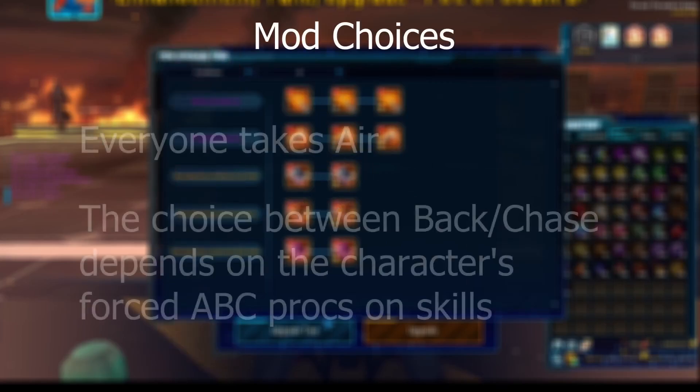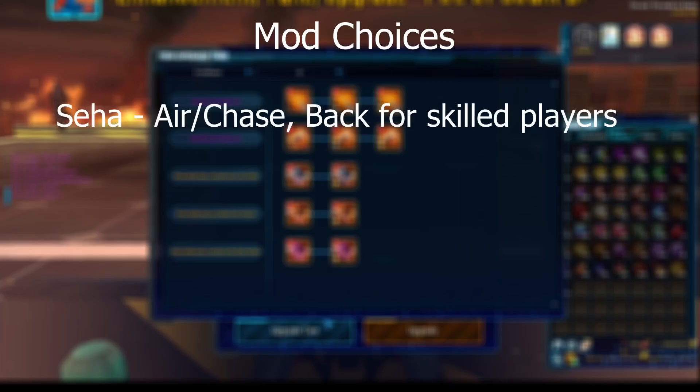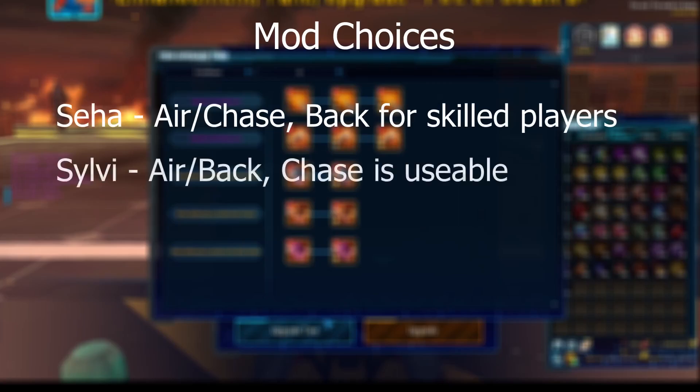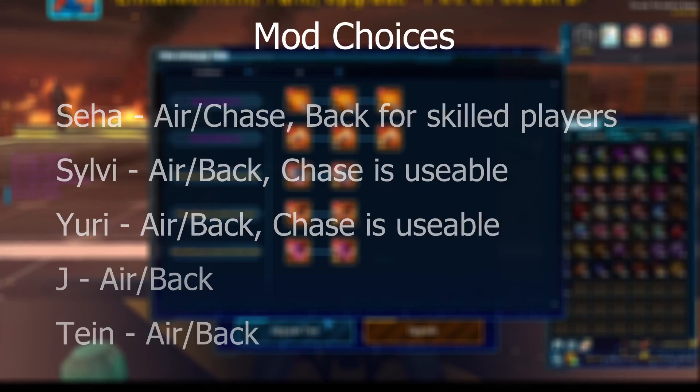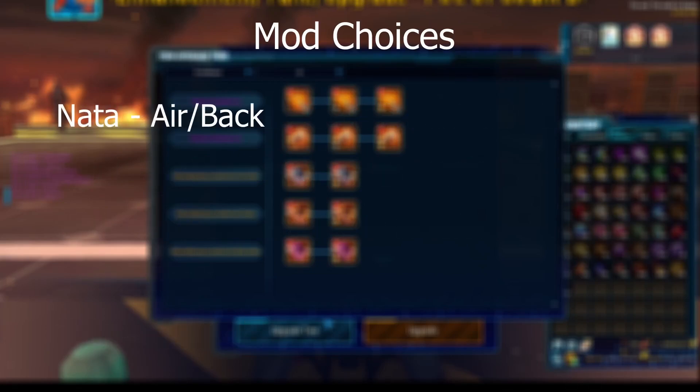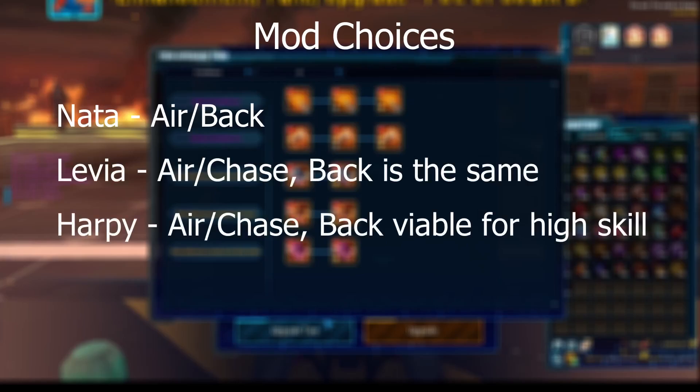For mod pairing choices, generally everyone takes air and chase if possible, as these two are the most consistent conditionals. Some characters will need to take back due to a lack of force chase procs. Seihar: air and chase, back for high skill. Sylvie: air and back, chase for more consistency on major damage skills. Yuri: air and back, chase is also viable. Jay and Tane both use air and back. Onata: air and back. Leviere: air and chase, back is more or less the same for her. Harpy: air and chase, back is also viable but more skill oriented.